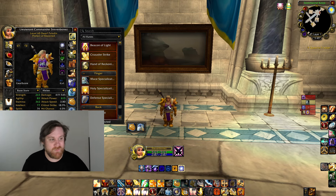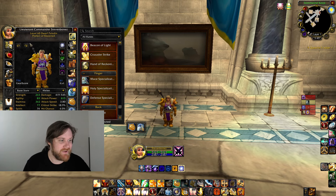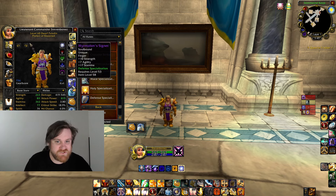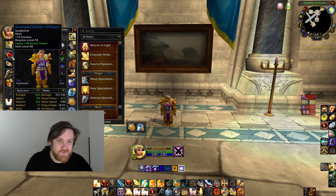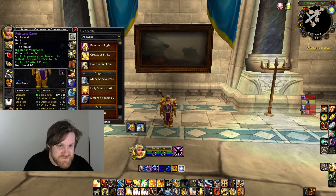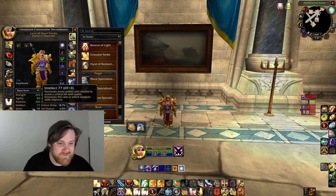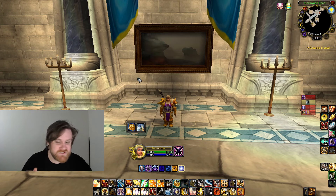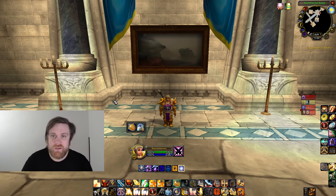I'm sitting at 5.1k hit points before any buffs, and when buffs hit I'm really beefed up. That's what allows you to sustain in fights — reckoning is all about being able to take damage, so you need as much stamina as possible. Strength and everything else on your gear is secondary. I'm running Myrmidon's Signet with 17 stamina, Don Julio's Band, and a neck with 15 stamina and 18 attack power. Try to aim for 5k health unbuffed — if you can't hit it, get as close as you can.